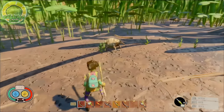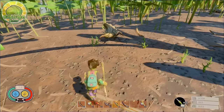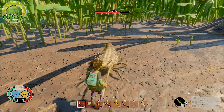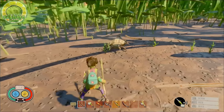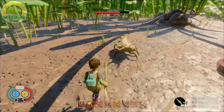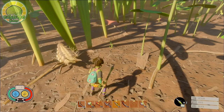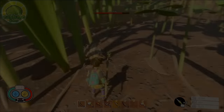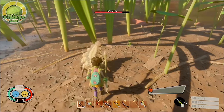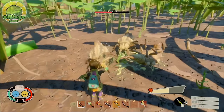Larva possess three attacks. The first is a long-distance lunge attack — the larva backs up, rears back, and lunges at the player for a deceivingly long distance. This can be perfect blocked by blocking at the moment the larva lunges forward. The second is a side swipe attack where the larva pivots backwards and slightly to the side, then lunges at the player — also perfect blocked at the moment of the lunge.